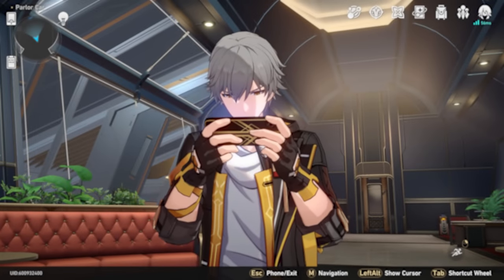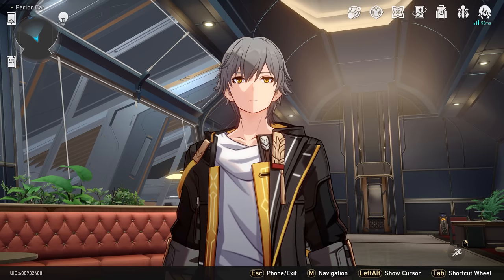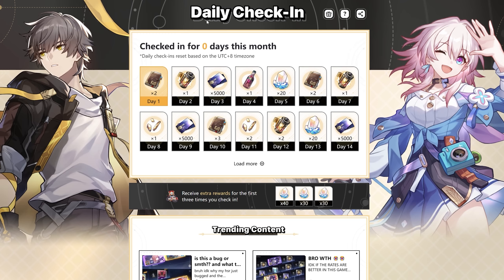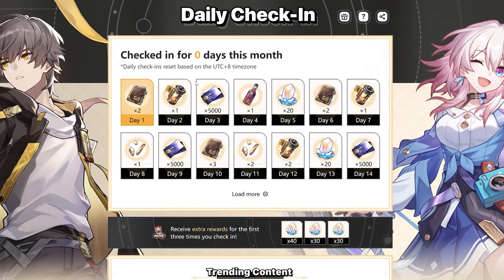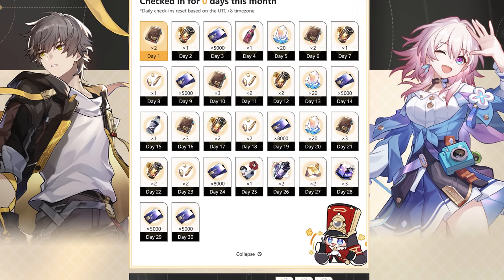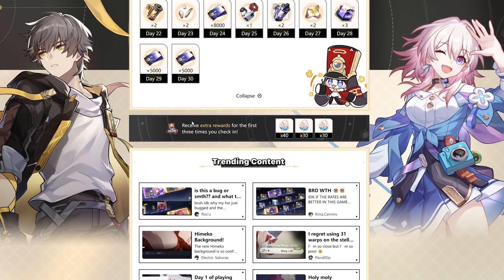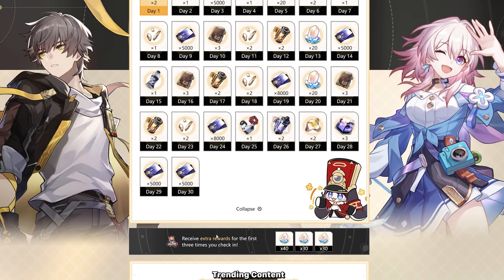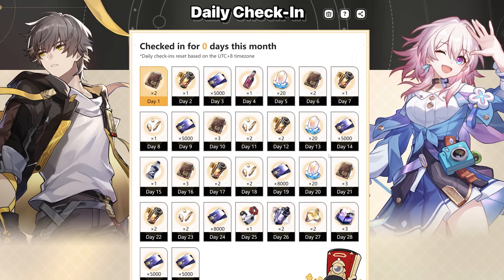Coming in at number nine we have the daily check-in. This takes place outside Honkai Star Rail on the HoyoLab website or app, linked in the description below. For every day you check in over 30 days you get rewards, totaling 60 Stellar Jades per month. If you log in for three consecutive days for the first time you also get 40, 30, and 30 Stellar Jades as a bonus. It's not the best source, but it's a minimal effort way to keep earning.